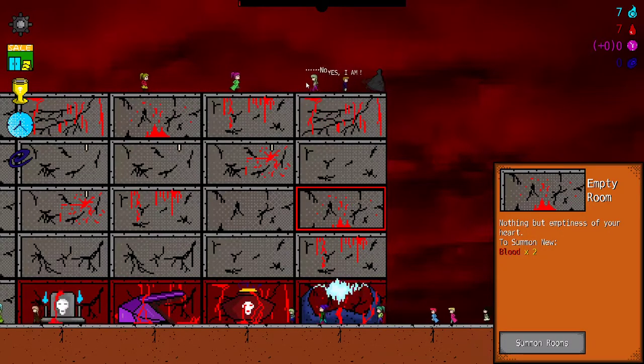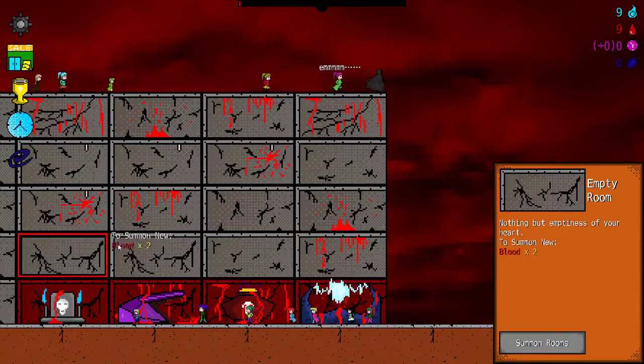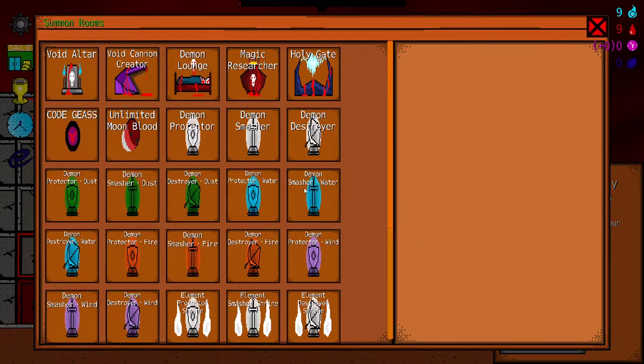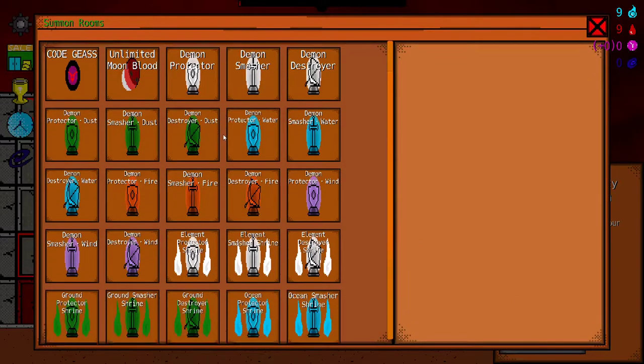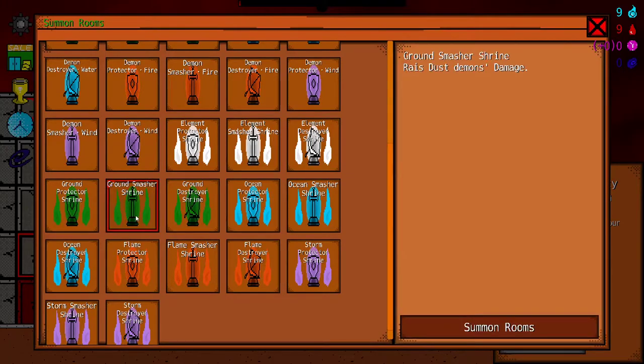I don't take damage when they run into me — this is where I win. Apparently. Alright, this is where we summon demons. What kind of demon do we want? Do we want Smasher? Smasher sounds pretty cool, let's do that.